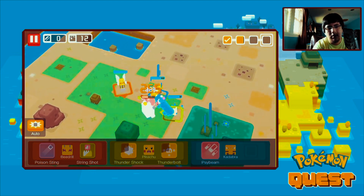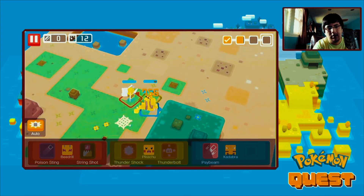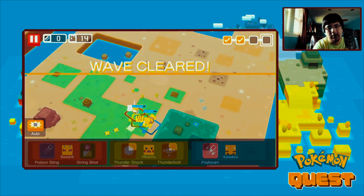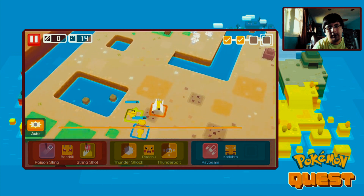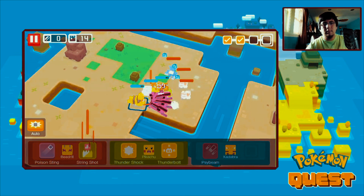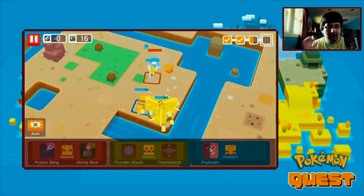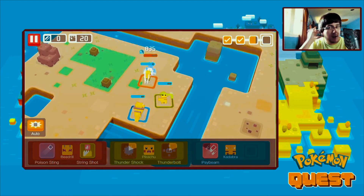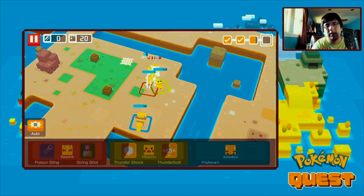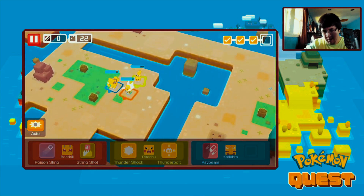There's Poliwhirl - here it goes. This should be simple. Here it goes - Pikachu killing strong here and Golduck has no match. Alright, wave clear!